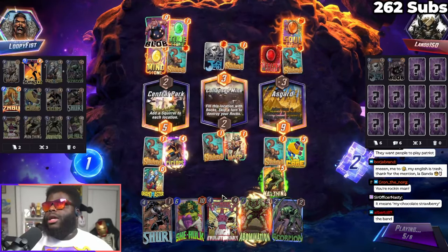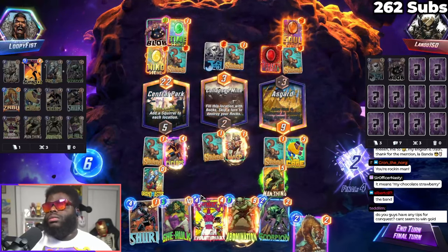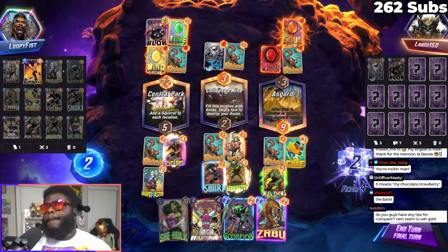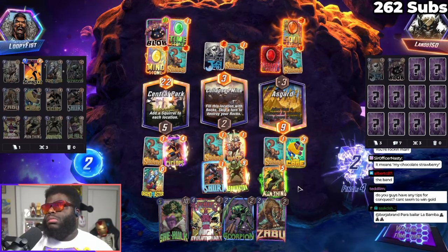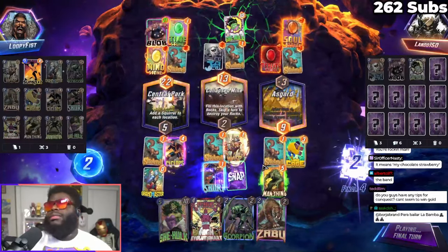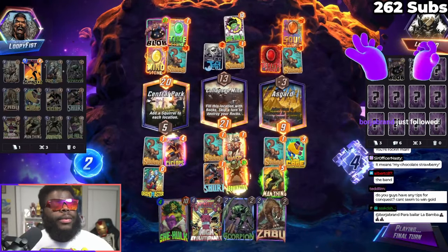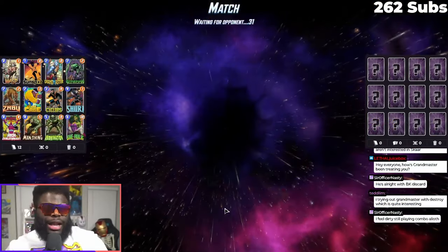Get ourselves a zero-cost Abomination. And now we can do this and this — and hope that he can't win this. Oh, you can't win that. You can't win that, buddy. Thank you, thank you, and thank you. Here we go. My god, there's no playing High Evo and not feeling dirty.